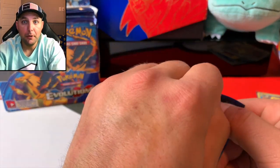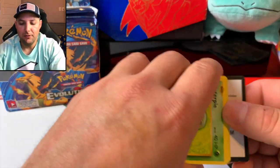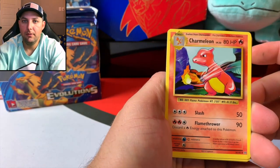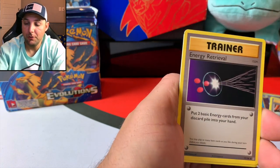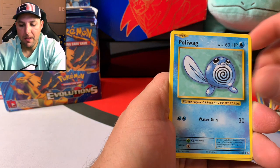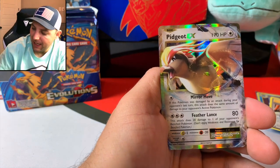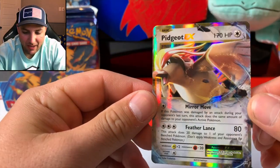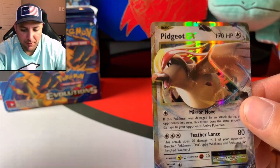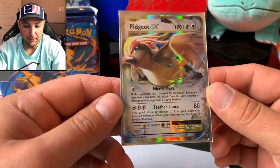Last pack for the first half — Raichu's been real good to us. The last pack on each side has always been really good to us. Let's see if this is any different. Three to the front — Charmeleon. What happened last time we had Charmeleon? We pulled a Charizard! Let's see if it remains true. Voltorb, Sandshrew, Poliwag, a reverse energy — Pidgeot EX! I know we pulled a couple Pidgeots yesterday. I believe that was the Mega Pidgeot, he's got about four cards in the set. It is beautiful — he nails every one of them.